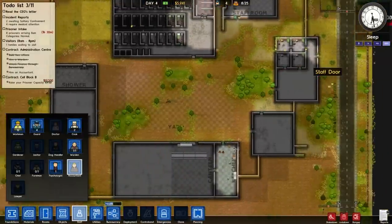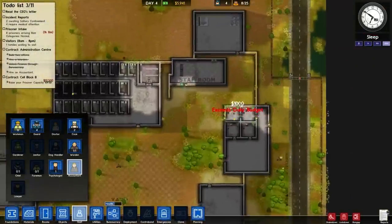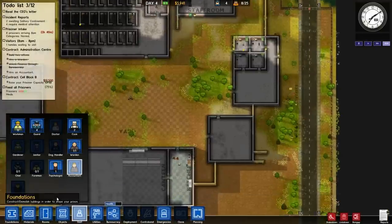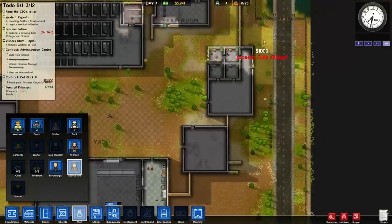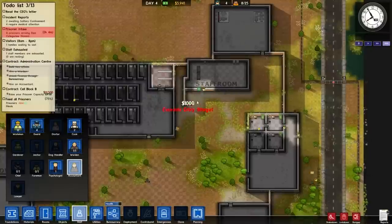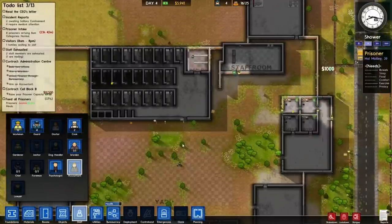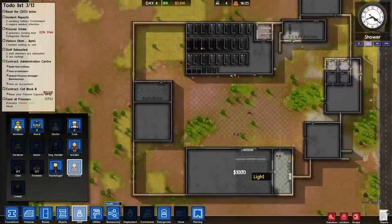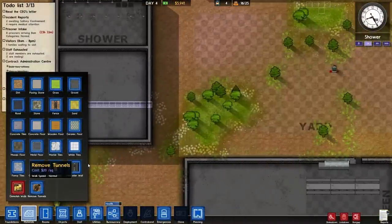I need an accountant now. I guess I'll have to wait an hour until my new prisoners arrive. You're paid based off of how many prisoners you have in your prison, but there are other ways to make money as well which we will eventually go into. But it seems that many of my prisoners are extremely confused.